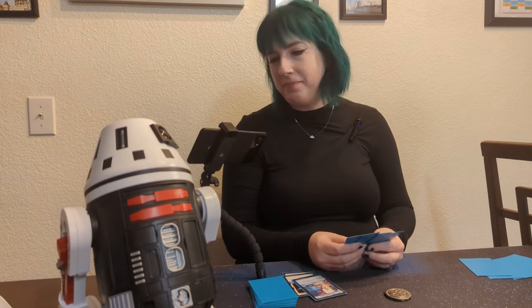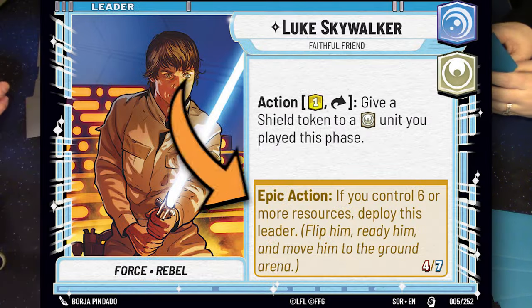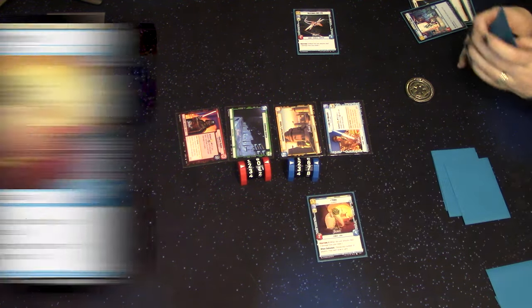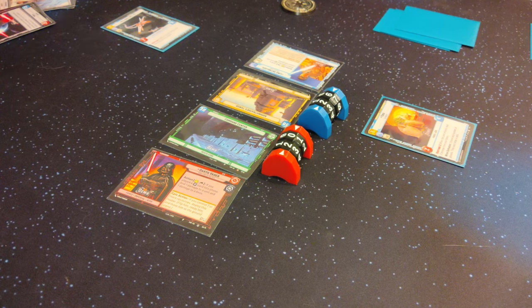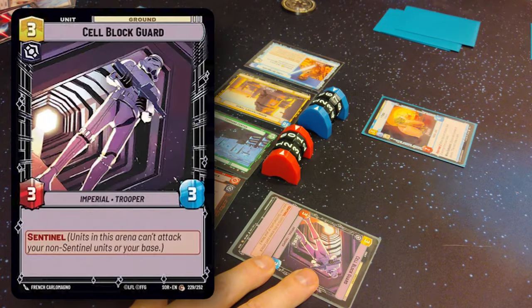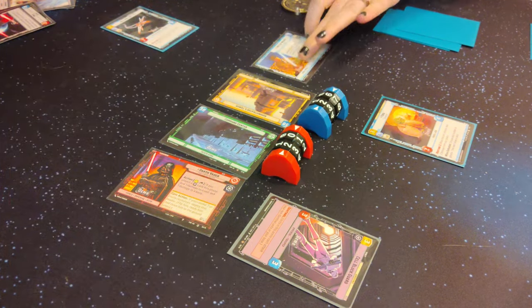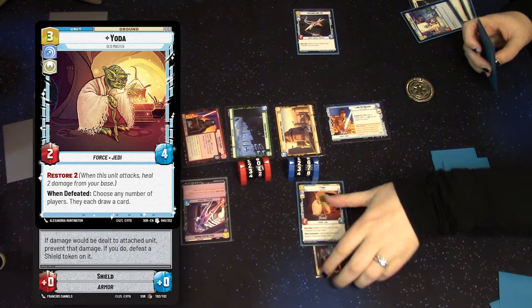If anybody from Fantasy Flight is watching, this is not how I ran the demos. I'm going to use three resources to play Yoda. Then three resources for a Cell Block Guard — my favorite, he has Sentinel. I'm going to use one resource to use Luke's ability and give a shield to Yoda.